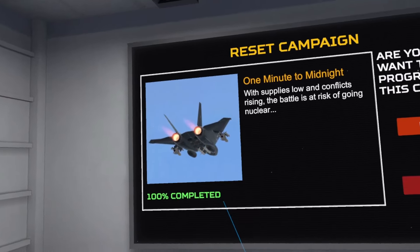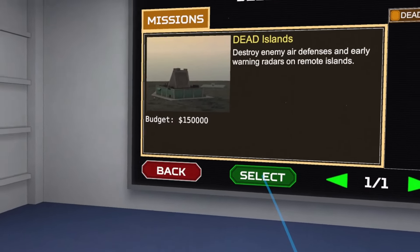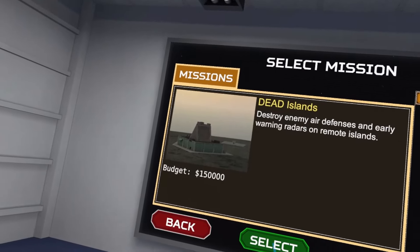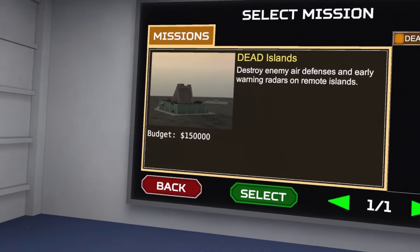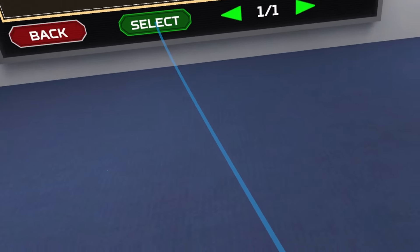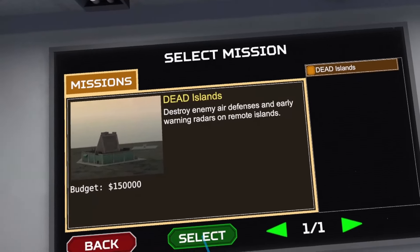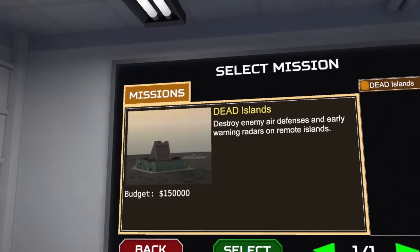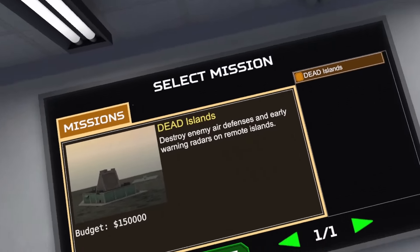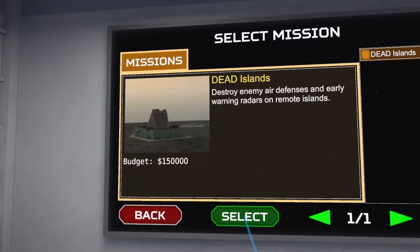Anyways, reset progress and let's head into it. This DLC came out right before I left for Christmas break, so I did not have time to even try it before I left. But now we're back, and I've actually played through the campaign so I mostly know how it works. Let's go to mission one — "Dead Islands." Destroy enemy air defenses and early warning radars on remote islands.